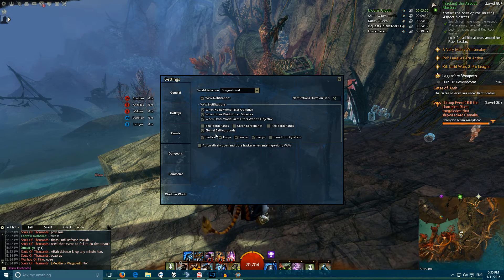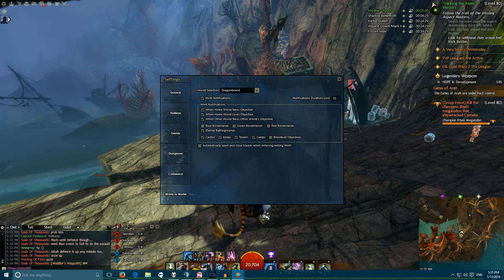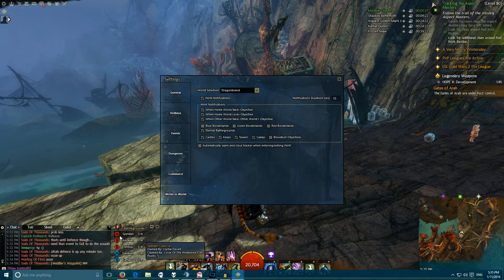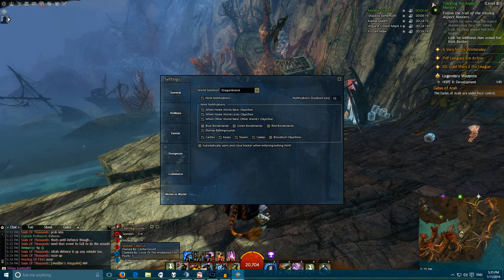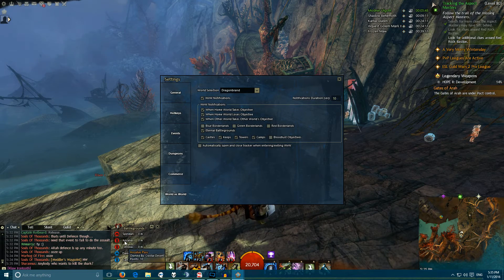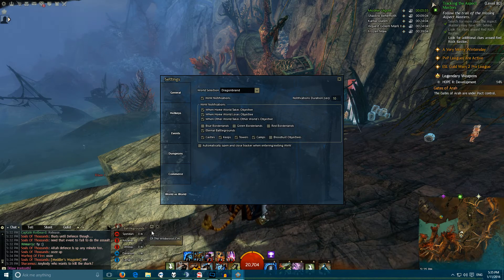I really don't care about all areas, so I only see notifications for Eternal Battlegrounds because that's usually what I do when I WvW. This, like anything else, can be placed pretty much anywhere. It'll show you how far away you are from these objectives, who owns it, which color owns it, how many points you get per tick for owning that location, how far away it is, and which direction it is — it'll have a little arrow pointing in the direction of that particular capturable location.